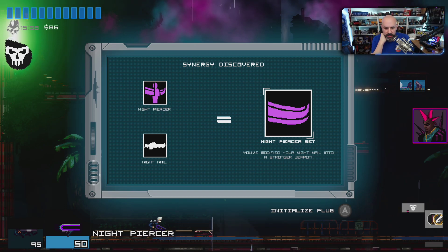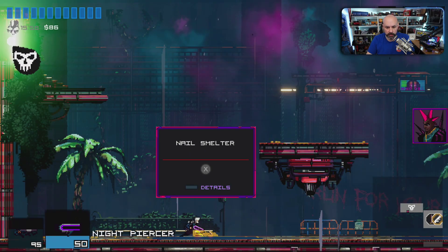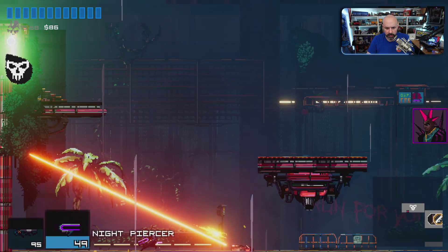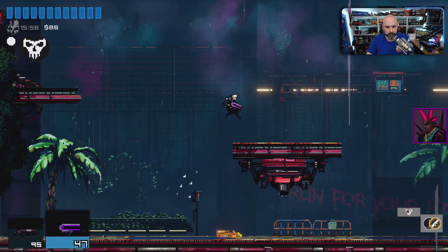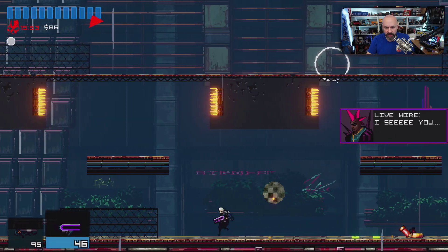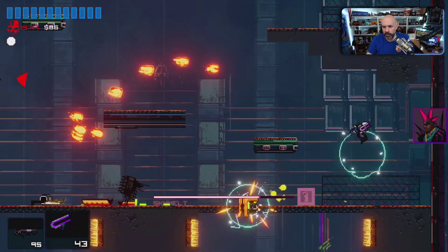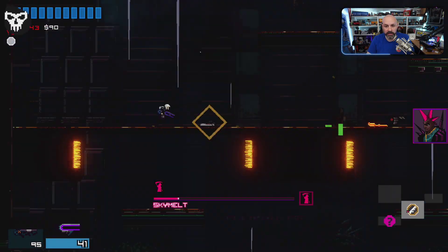I have a choice: I can go night piercer set — 'you've modified your night nail into a stronger weapon.' Initialize plug. Or the night piercer — yeah, I like the night piercer. What was that? Did that teleport me? Oh — I teleport to things that I shoot. This game is cool. I like this.